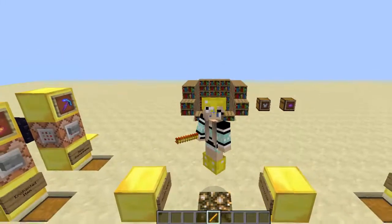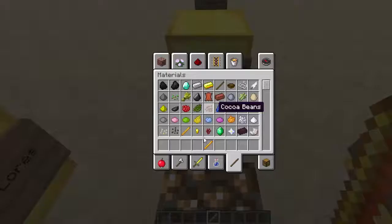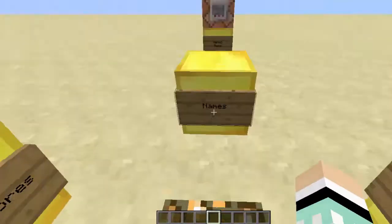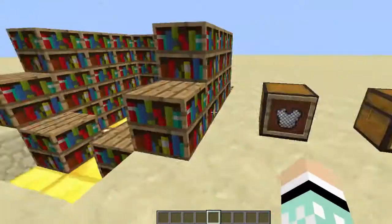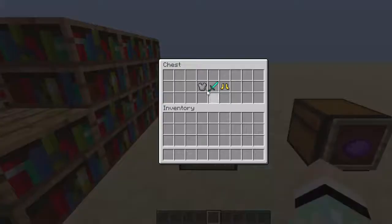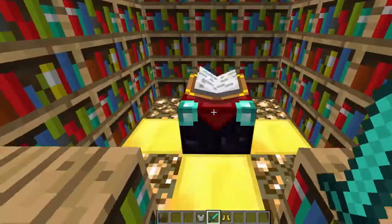Hey guys, today I'm doing a video on enchanting things above the natural level and also enchanting items. I'm gonna explain how it works first. So you have things like armor, tools, and stuff like that, and you can put them in an enchant bench and you'll get enchantments on them.